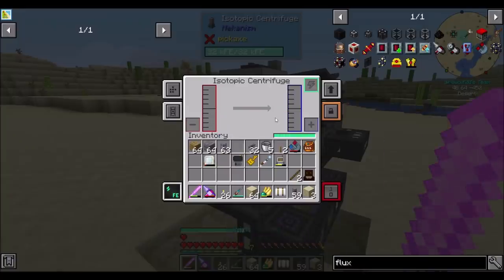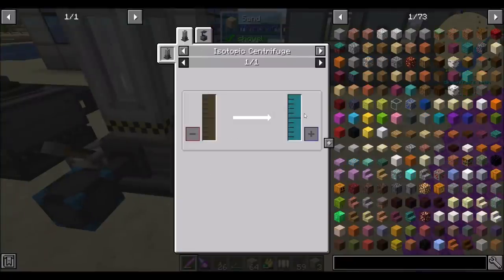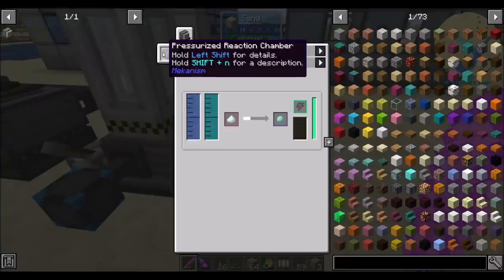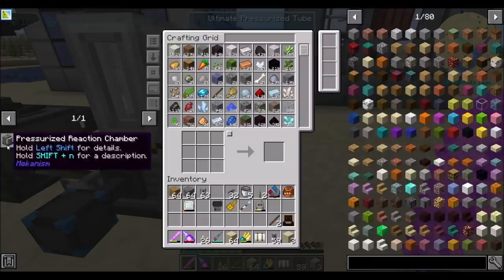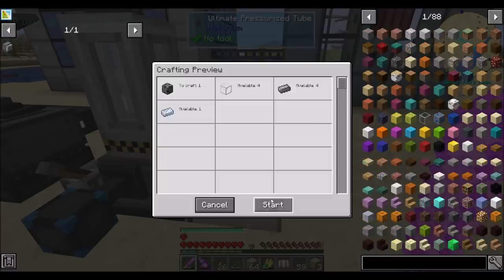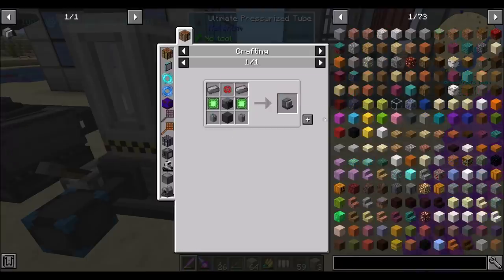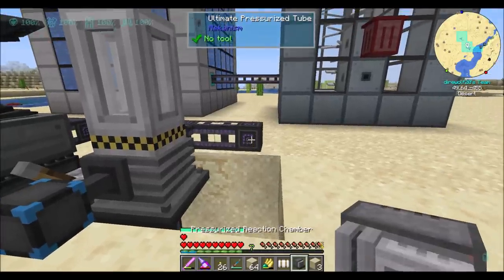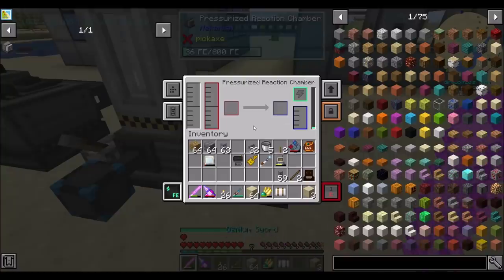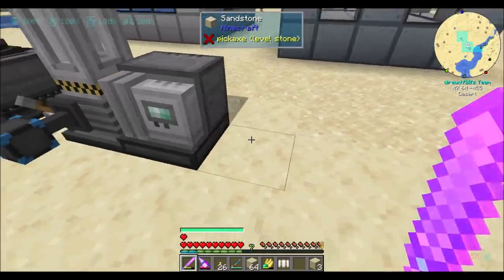That seems to be accurate because now there's no more plutonium sitting there. So then you're making plutonium, which is going to go into a pressurized reaction chamber. Pressurized reaction chamber, which needs an enrichment chamber. One of these days I'll just be smart and say let's make all this stuff happen. So then you can pop down — your plutonium, so gases, output out the right. That's probably the right direction.